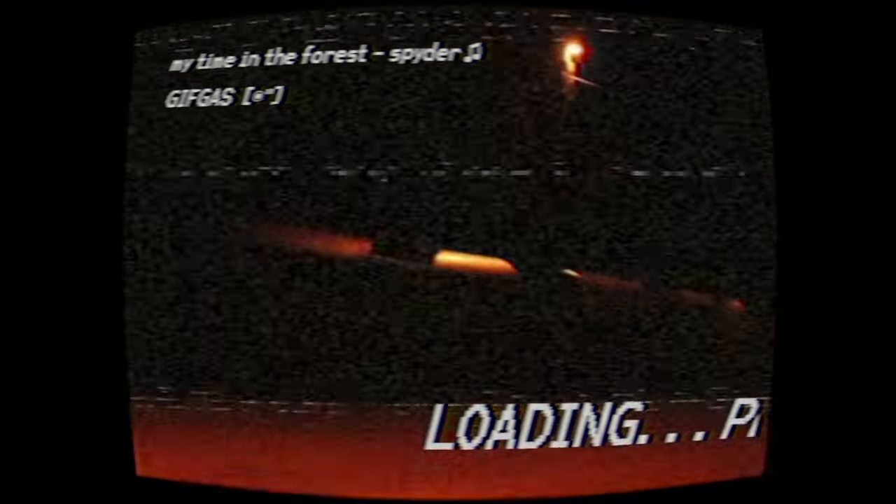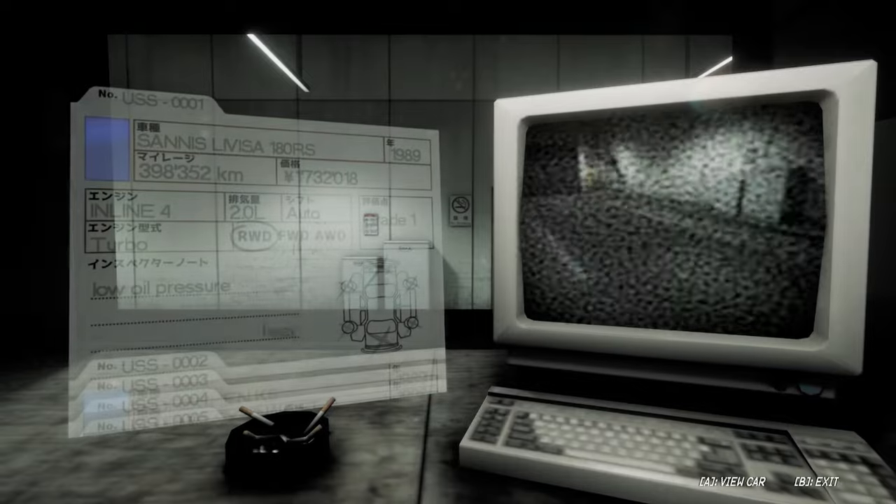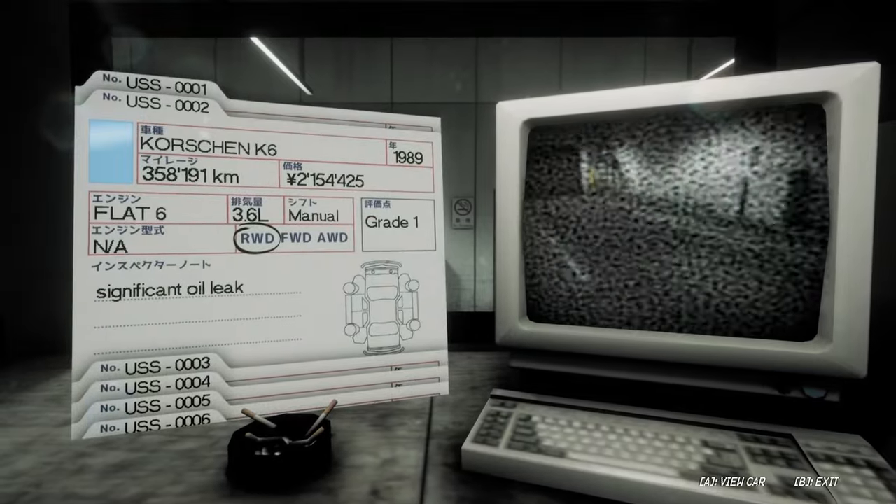The best way to get a GTR is just wait for midnight and then end the night early. You can also save scum pretty easily to try and get the GTR.